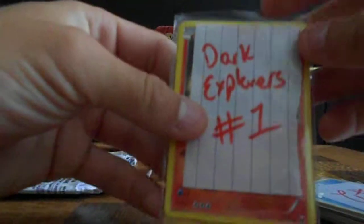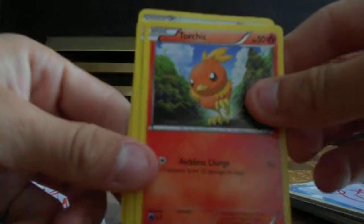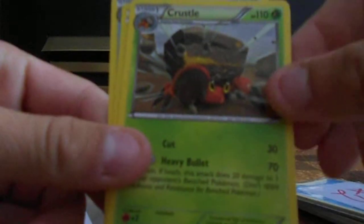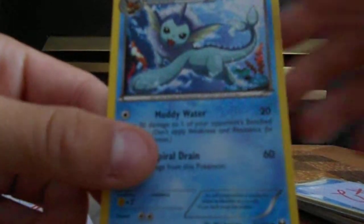So it looks like we got Dark Explorers number one set right here, so let's see what we got. We got a Larvesta, a Torchic, a Bulbasaur, a Crustle, a Dwebble, and a Vaporeon.